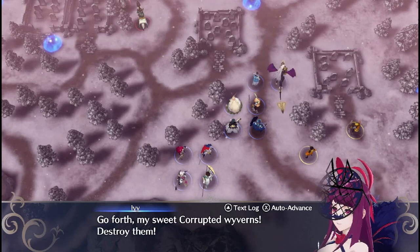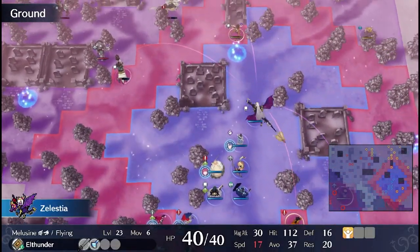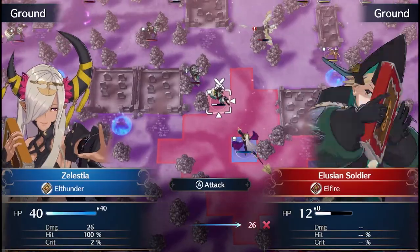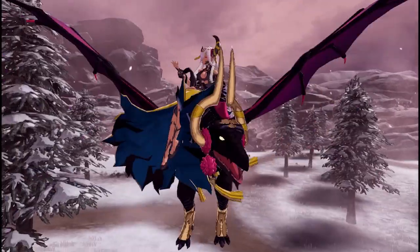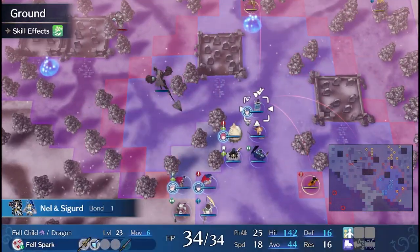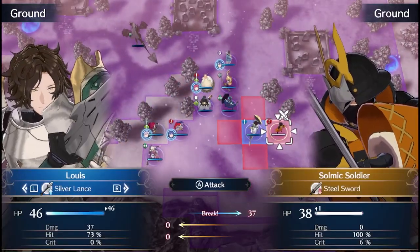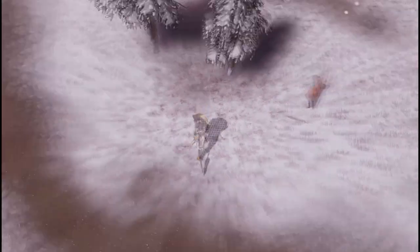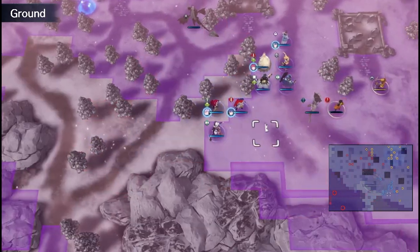This magnificent visual evolution has indelibly shaped the gaming experience of Fire Emblem. It has been an extraordinary journey that started with pixel art's subtle beauty, navigated through the intricate maze of high-resolution sprites, and emerged into the breathtaking expanse of 3D models. Each stage of this journey brought a unique lens through which we could immerse ourselves in the intricate narratives, the thrilling strategic battles, and the memorable characters that define the rich tapestry of Fire Emblem. Starting with the simplicity and charm of pixel art, Fire Emblem ignited our imaginations, inviting us to fill in the blanks and become active participants in the story.